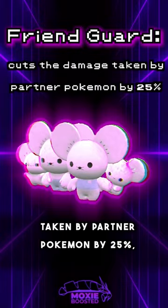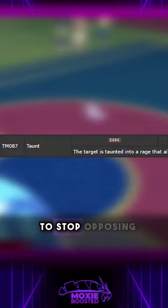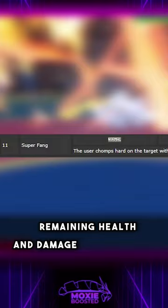These would include Follow Me to redirect moves away from partners, Taunt to stop opposing support moves, and Super Fang which always deals half the opponent's remaining health so the partner can follow up for a KO.